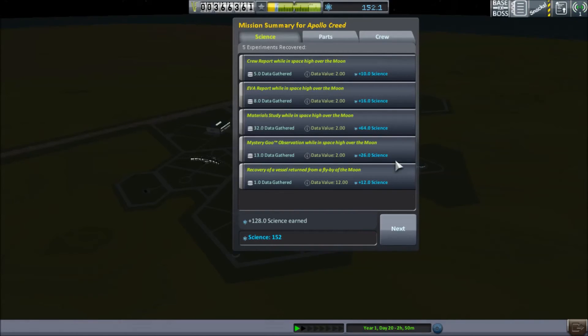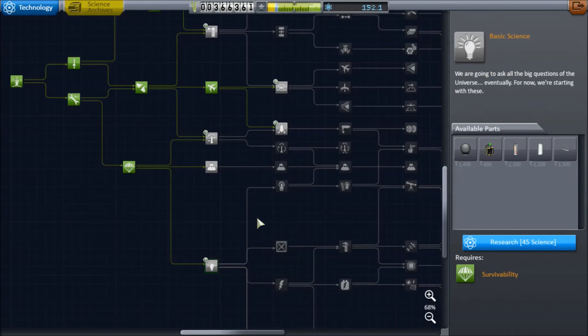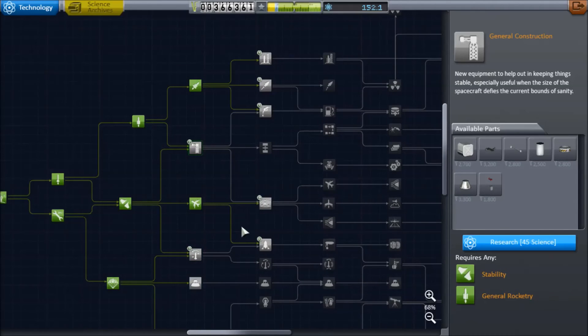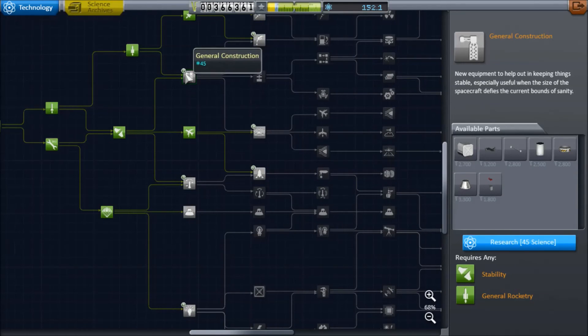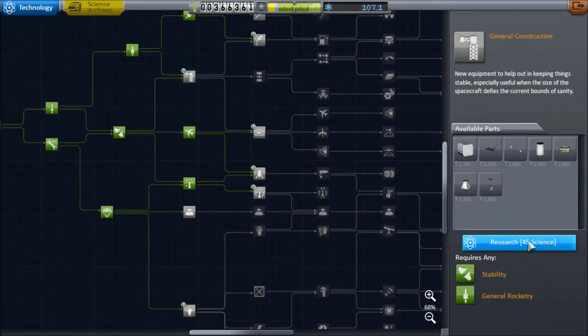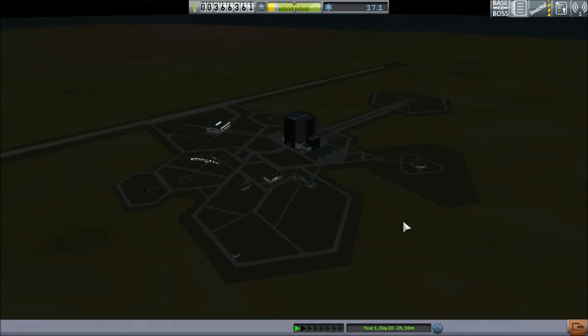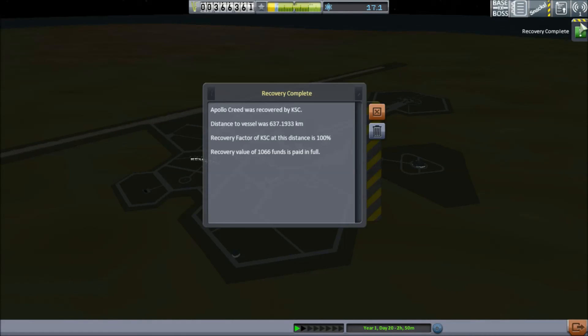There we go — I knew you could do it, Jeb! And look at that: 152 science. Now let's go see what we can unlock in the science station. We have plenty of science — we might just unlock the rest of this tech tree. It looks like we want the struts from general construction, but we also want the reaction wheel from flight control, and we can get extra batteries as well. Unfortunately we can't get solar panels — that'll have to be the next mission. Until then, I'm Ben Markos. You stay classy.